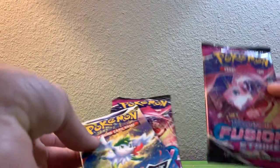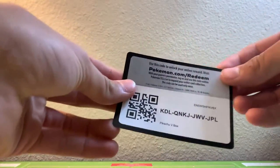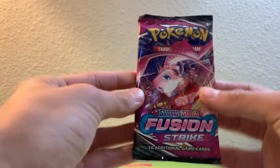Let's get to the four packs. We have two Fusion Strike and two Brilliant Stars. And here is the code card. Let's get right into it — I think we should start off with a Fusion Strike pack.